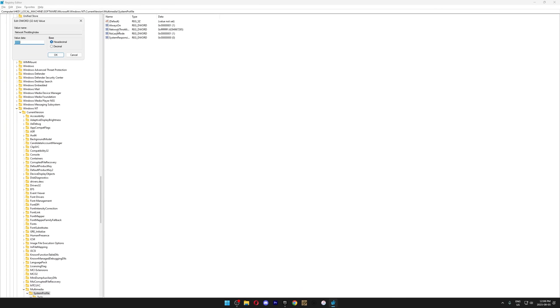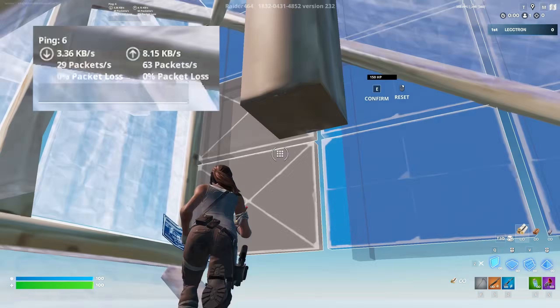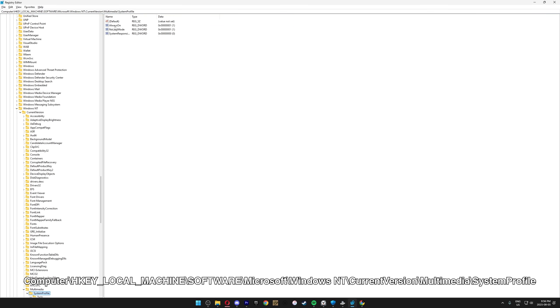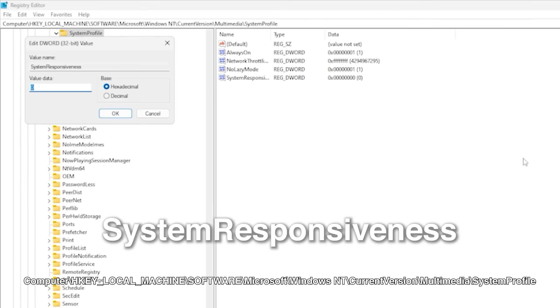Now we're going to change the Network Throttling Index value to potentially help reduce network latency, which is especially important in Fortnite where low ping is equally as important as high FPS. Copy and paste the path from the description. If you don't see Network Throttling Index, that's fine — just right-click in the blank space, click New, then DWORD 32-bit value. Name it Network Throttling Index, making sure it's all capitalized correctly. Double-click your newly created value and set it to hexadecimal FFFFFFFF — that's eight Fs. Normally your PC limits your game to 90% of your internet bandwidth, but by doing this your game can use the full 100%.